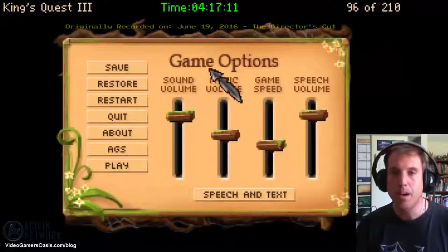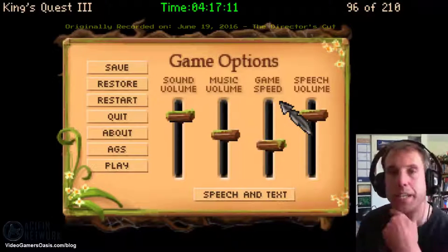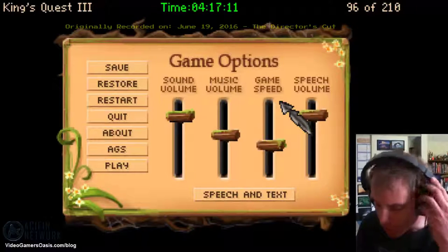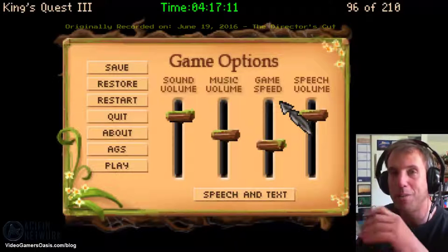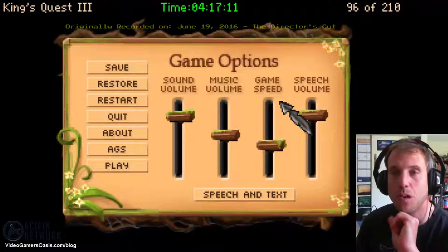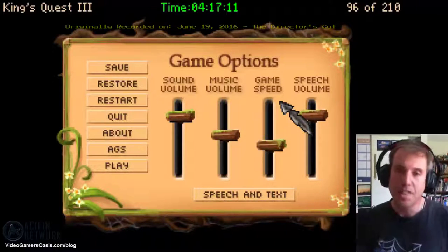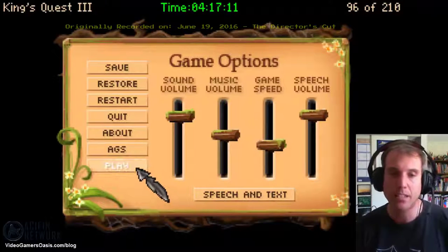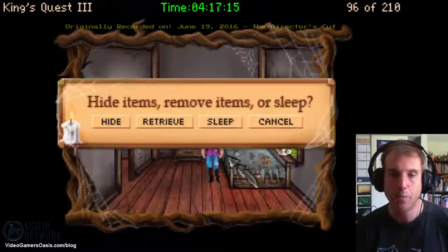We're restoring our game where we left off and continuing on. What we're doing is Gwydian is trying to make a talk-to-the-animals spell. If you watched last episode, I was missing a thimble of dew, so we have to go get some dew before we complete that spell. Let's continue our adventure and complete our quest to get that spell activated.